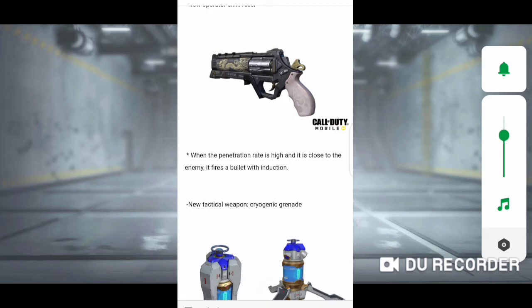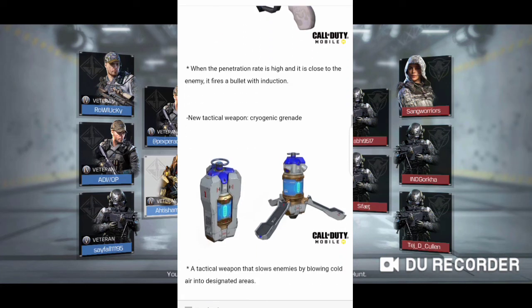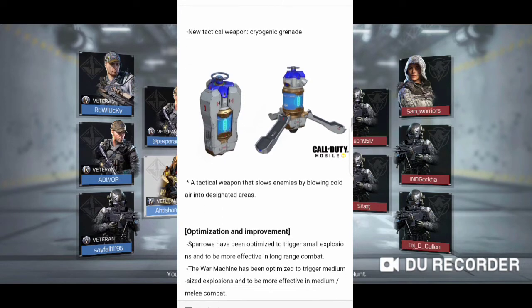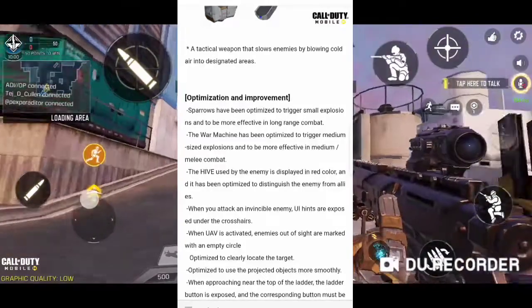We're getting a new operator skill called Killer — when the penetration rate is high and the enemy is close, it fires a bullet with extra destruction. I've already posted gameplay of it on my channel so you can check that out. We're also getting a new cryogenic grenade, which basically slows down enemy movement so you can eliminate them more easily.